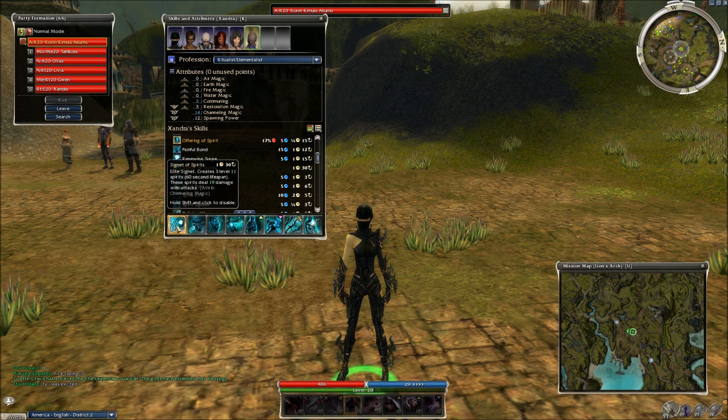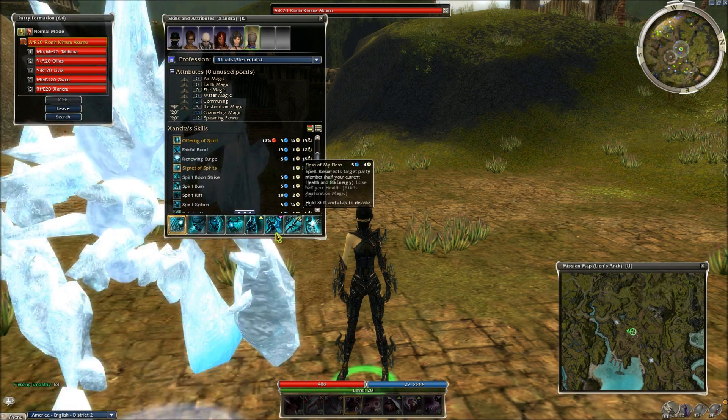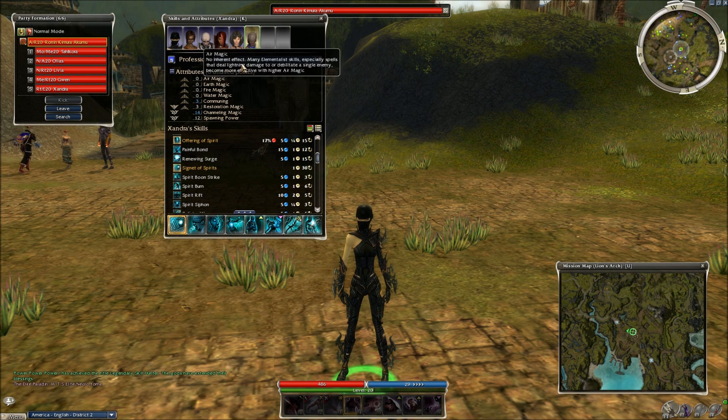For Xandra we're throwing in Signet of Spirits, Bloodsong, Ancestor's Rage, Essence Strike, Spirit's Gift, Painful Bond, Splinter Weapon, and Flesh of My Flesh as a resurrection skill. This isn't the standard SOS build - I usually use it in conjunction with Razah, who has Soul Twisting and a larger pack of spirits, focused on Communing. He gets to share the benefit from Painful Bond with spirits like Anguish and Disruption.